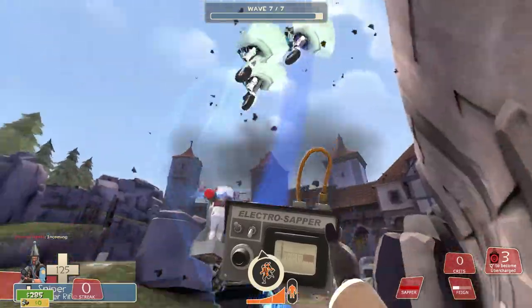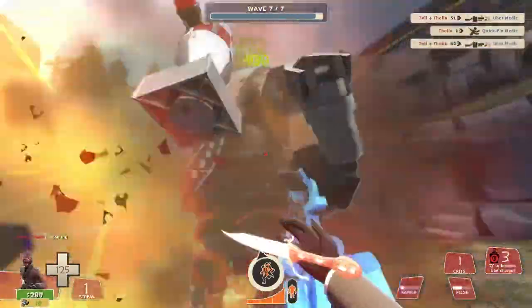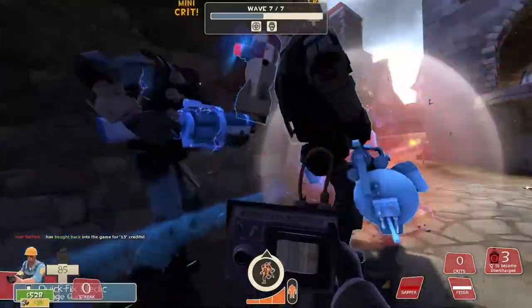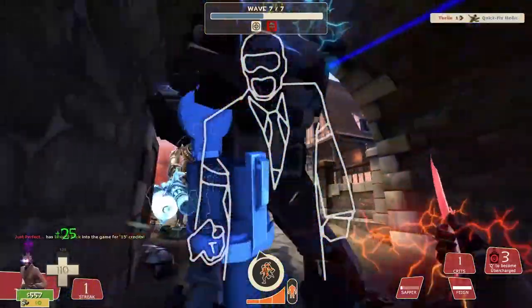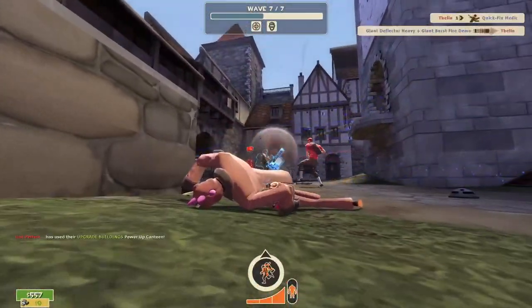Spy. The spy is without doubt the hardest class to play effectively in MVM, since as soon as you stab one robot, the others will instantly turn on you and clap your ass. So a dead ringer and suicidal tendencies are a must.